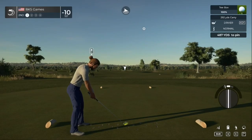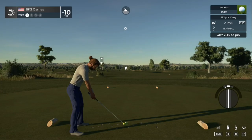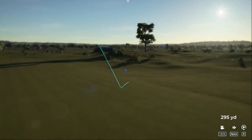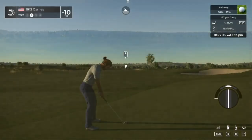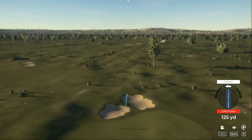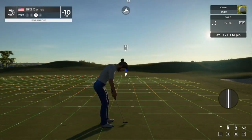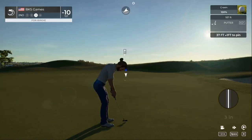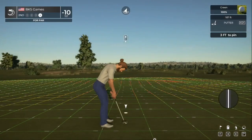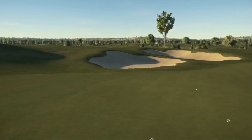Teeing it up on a par four for this one. The bunkers aren't too bad. Beautiful swing — good gauge on the wind hopefully, not pushing it too far. This is about 185 yards or so to the pin. That should do nicely. Super long putt — one foot uphill. Decent lag putt, we'll take it. This one's for par — good job on that putt. Score sits at ten under par.